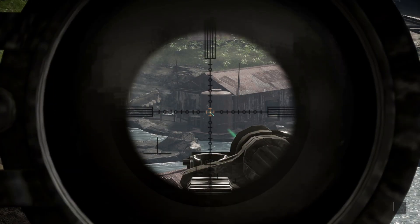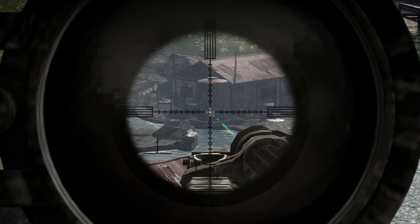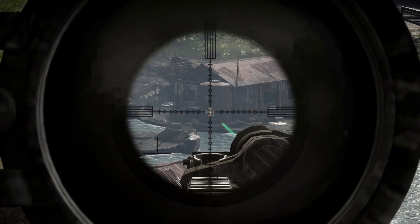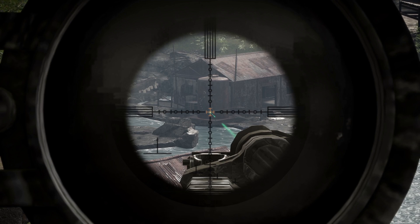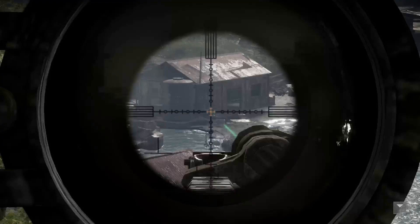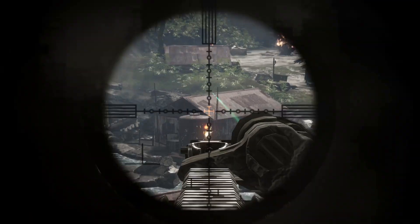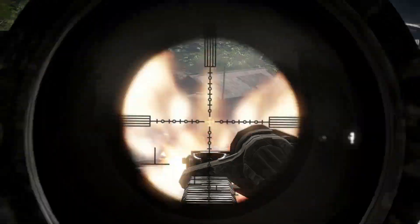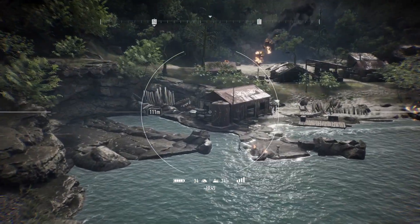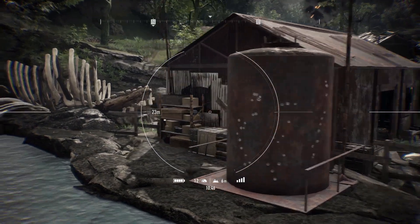Now we're trying full auto from 200 meters. Pretty much the same as what you'd expect from the 100-meter test — the rounds go straight up vertical. Trying without the suppressor on the Mark 3 — really there isn't any difference between suppressed and unsuppressed. Just a bigger spread compared to the 100 meters, but doing exactly the same thing, going vertical and then slightly off to the right.